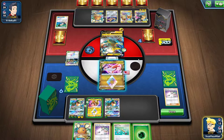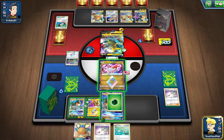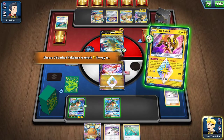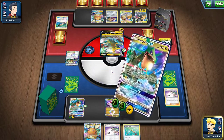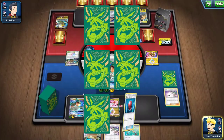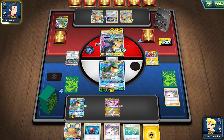I think I might want to save the Tapu Koko. 30, 60, 90, 120, 150, 180 — oh, I can save it. Okay, that goes there. I shouldn't have done that — I forgot the Amulet is on this one. That was a mistake. I'm just going to Dragon Break. Look at that — 270! If that Pikarom had a Big Charm, I could still knock it out. Maybe I should have played a little more conservatively. I forgot about the Island Challenge Amulet, so they're in a position where they can just Tag Bolt, take three prizes, and wipe out all my energy.